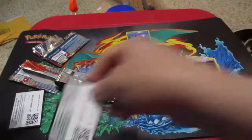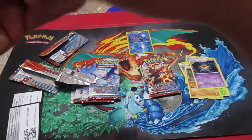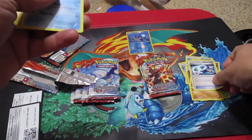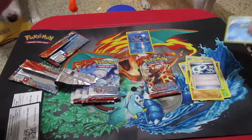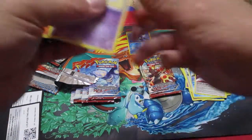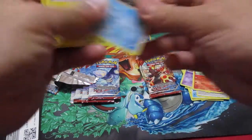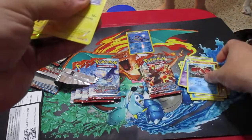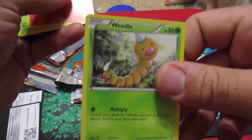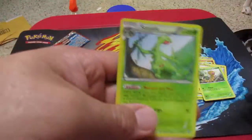There's a Coal Card. We have Kyogre Spirit Link, Hydra Energy, Tentacool. We have a Baltoy, Corphish. Tentacool again. We do have a Reverse Combusken and a Sceptile.